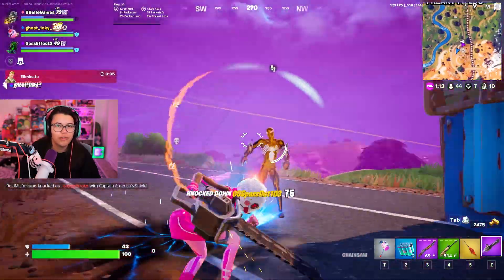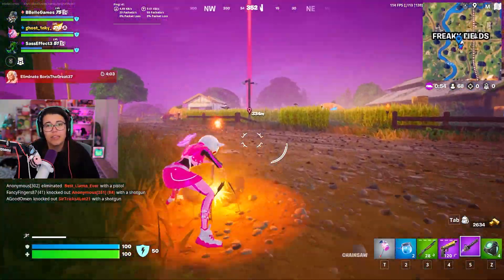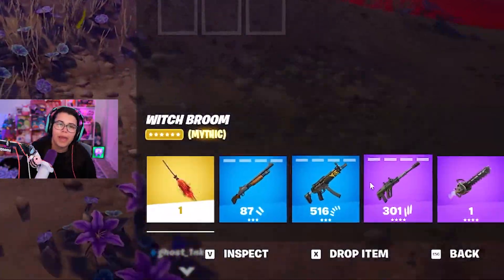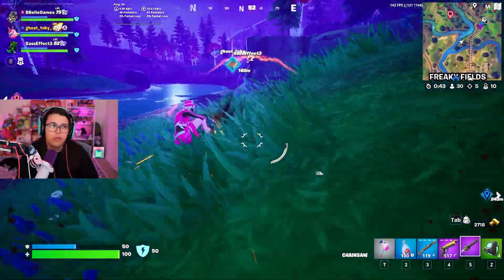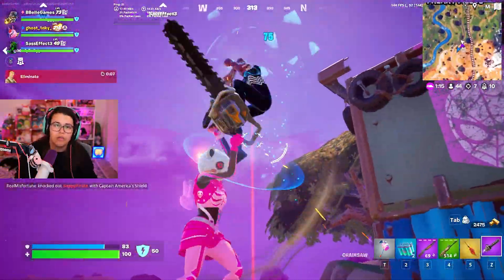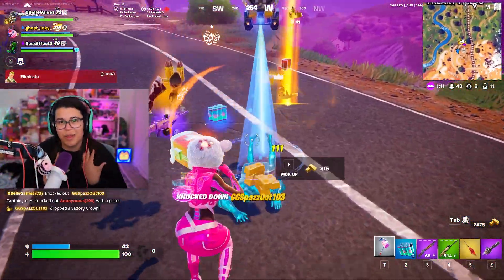Hopping right in, my personal favorite new addition is the chainsaw. This thing can take enemies down super quickly and take you from point A to point B in literally no time. Compared to broomsticks from the past, I think this is probably one of the best mobility items in terms of anything we've ever had in Fort Nightmares history. Let me know if you have differing opinions on that — that's just my opinion.